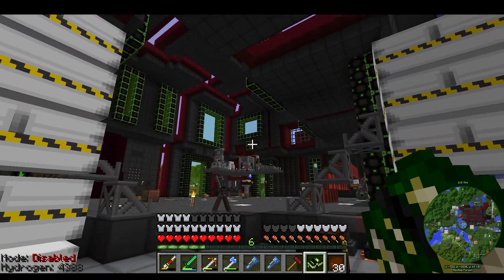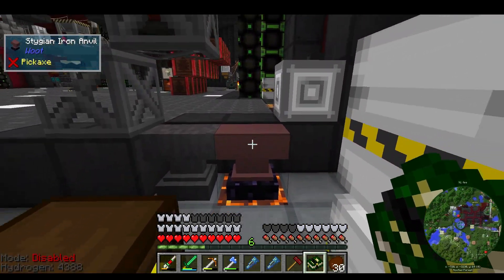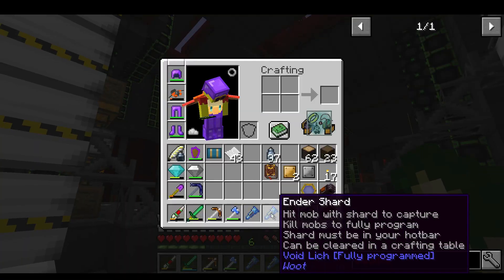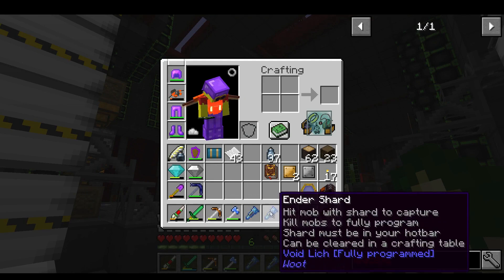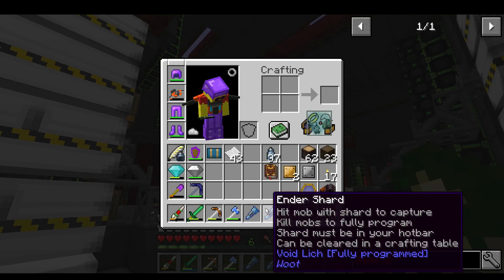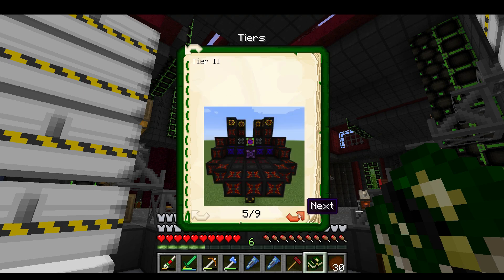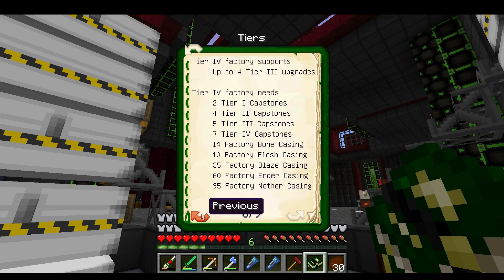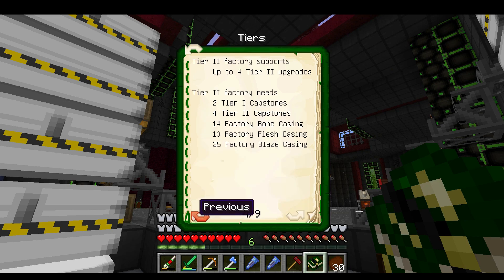Do you remember this? We started this a while ago with the anvil over there. I did actually go and end up catching two mobs - a shadow creature from Abyssal Craft, and the Void Lich from Void Craft. These were the two we were trying to get a couple of episodes ago. I did manage to get them, so what we can do now is actually build a factory!